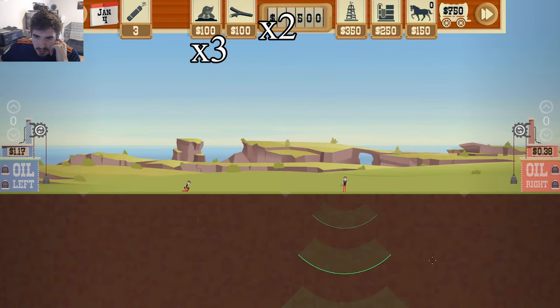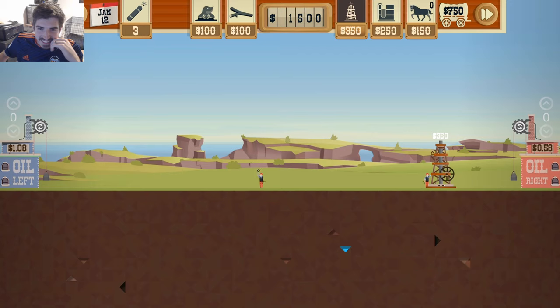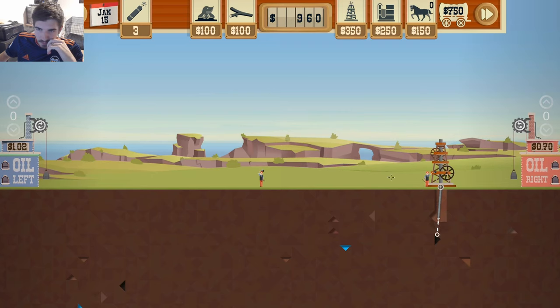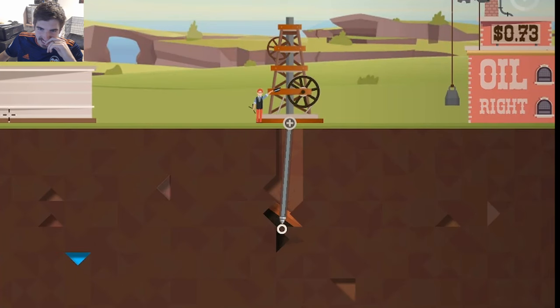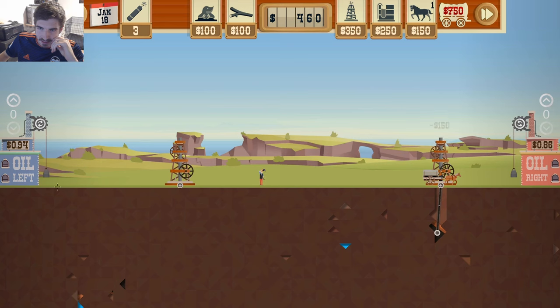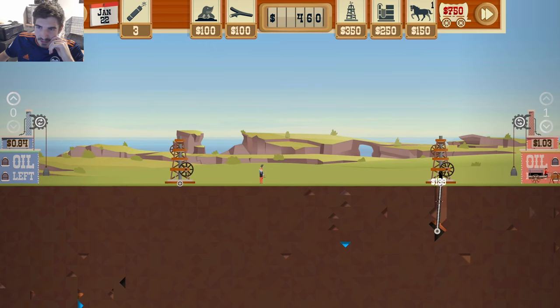We're gonna do a little three mole two dowser strat. We got a couple homies here - these smug little homies waving their hats around like they know something, even though we can already see the oil. At least below the right mole guy we already know it's there. That's why I like the moles - they get it done without being in your face about it, unlike the dowsers with their silly little top hats.